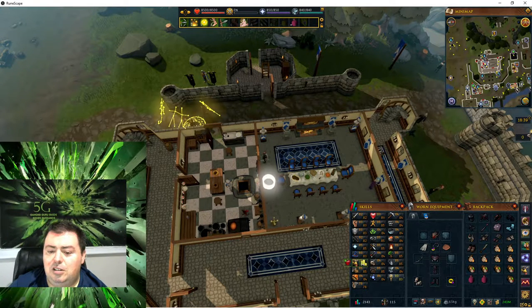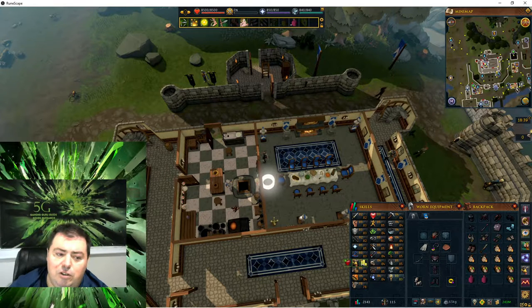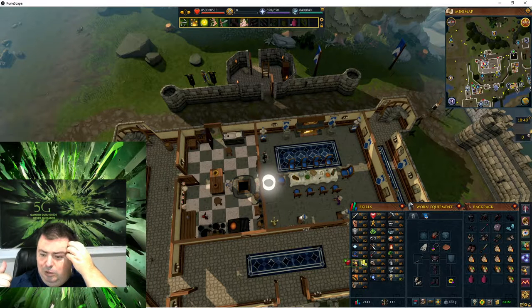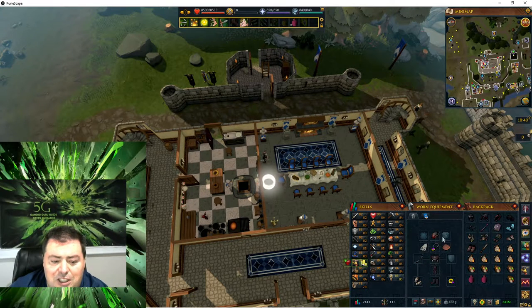The first boss is Argathnana. Argathnana uses Melee. If you're right next to him, the boss will use Melee. But if you're far away — three or four spaces away — it will use Fire Blast. So you should possibly use Ranged. I have a Ranged setup ready.